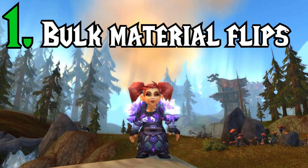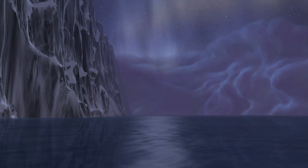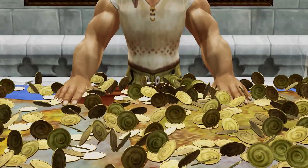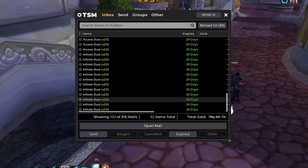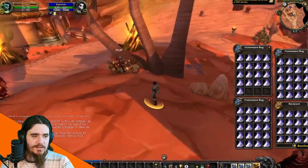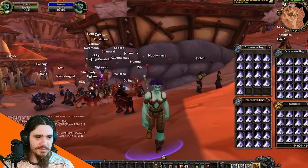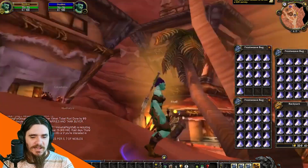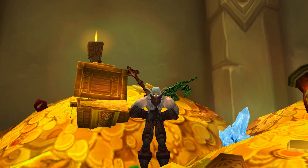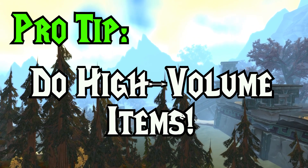At number one, we have Bulk Material Flips. If you ever watch my stream, you'll always notice that I'm doing these bulk material flips right when I log in. Basically, I have a different character for every type of material, and I have a list of high volume items I can flip every day with low deposit fees. Some of my very favorite items to flip are things like Infinite Dust and Northern Spices. If I see an Infinite Dust below 1.1 gold, I just buy it — and I don't care if there's 2,000 or 5,000, I'll just buy them. Then all I have to do is reprice them at 1.3 to 1.4 gold and just wait for the gold to roll in. I can put the items up for 48 hours since there's no deposit fee. This is just such a great way to make passive gold just by logging into the game, and as long as you're doing high volume items, you'll always be making money.